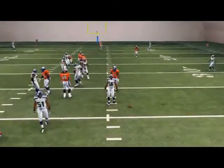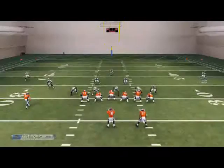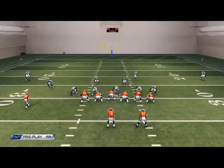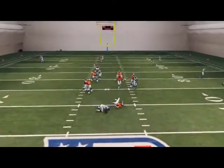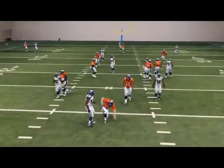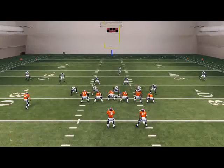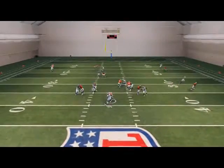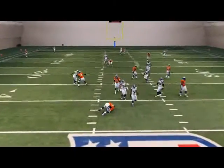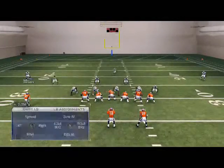This is going to force your opponent to block halfbacks, force him to slide protect, force him to do things he doesn't want to do. And when you force your opponent to react, you can counter with several other combinations off of this. Now, is there a way to get 2 guys free? Not really with this pressure — it's mainly through the A-gap. That's just the way blitzing works in this game.